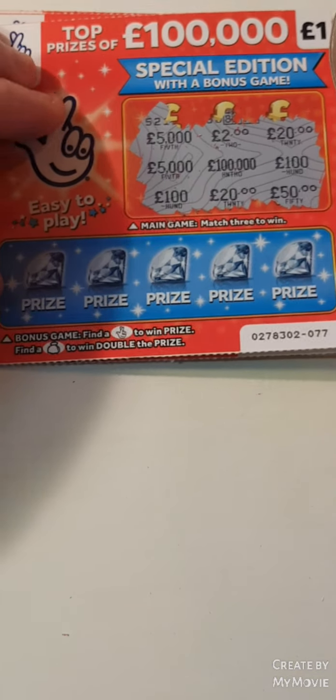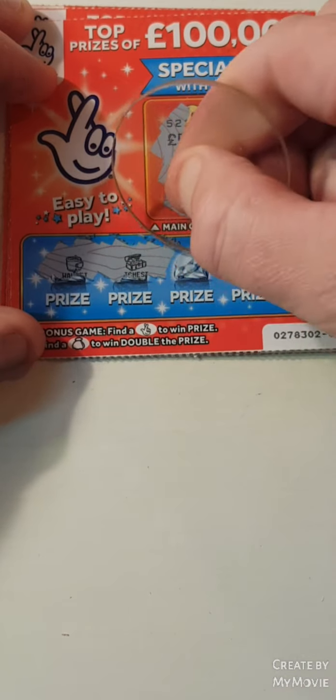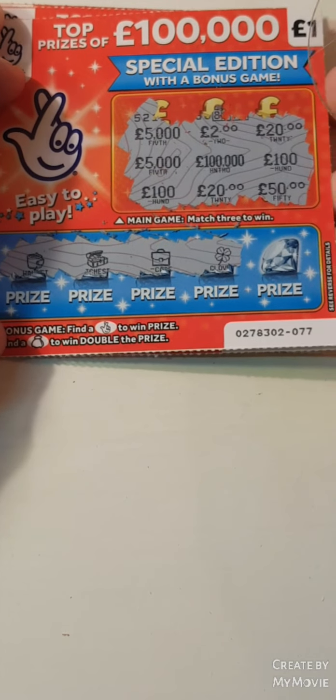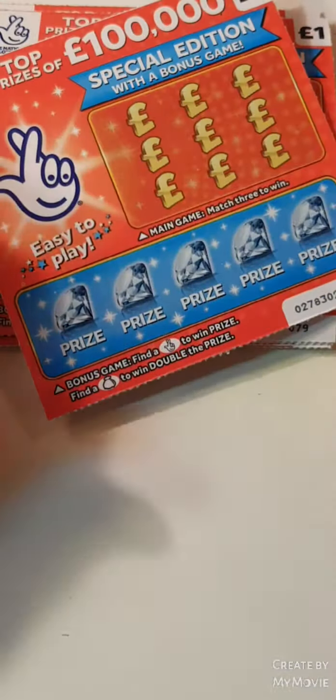So nothing there. Fingers or a money bag: a wallet, a chest, a case, a clover, and a purse. Nothing on that one.